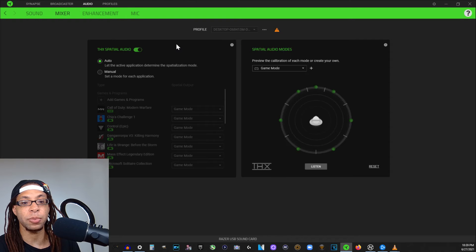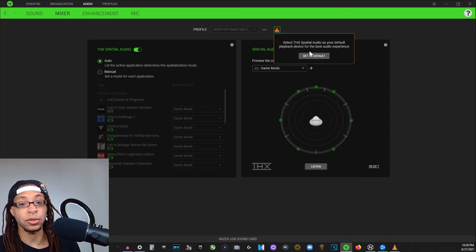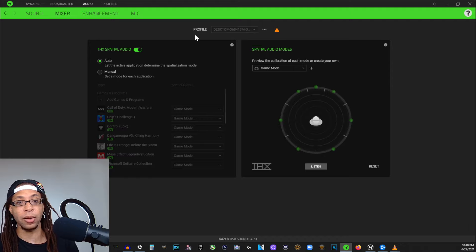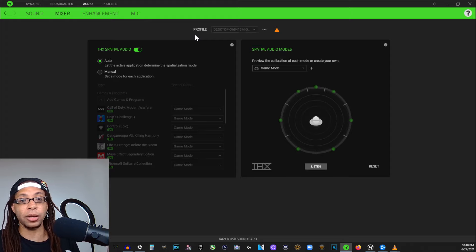In Razer Synapse it's called THX Spatial Audio, and you have to change your default playback device to THX Spatial Audio — which is kind of a pain. But honestly it kind of just makes everything sound a little bit closer to you. It doesn't help you pinpoint specific enemies or things happening in the background. It just makes all the sounds feel like they're right next to you, bombarding you. It's a cool effect if you like it, but it's not for me.